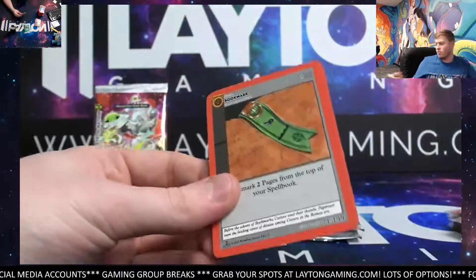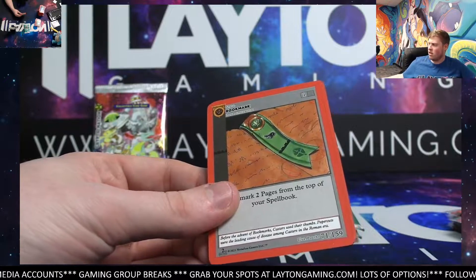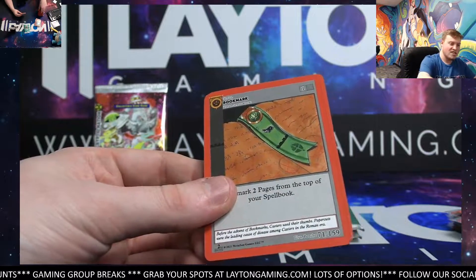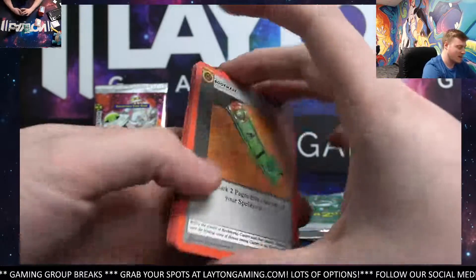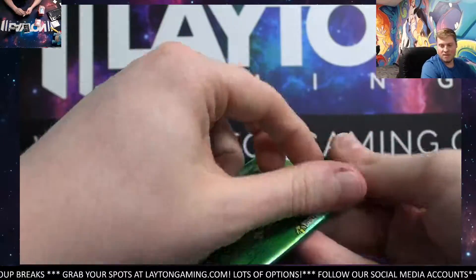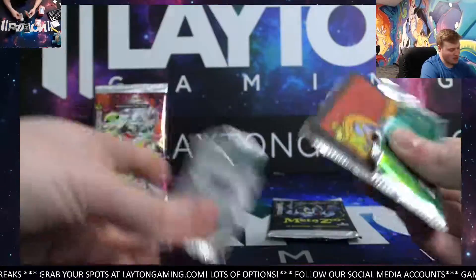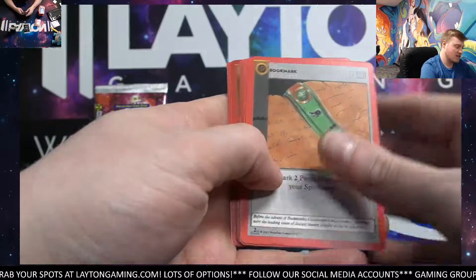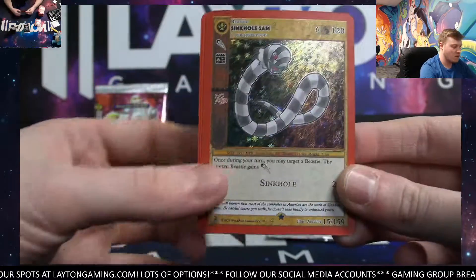Great breaks as well. Good amount of alternate arts tonight. We had that Golden Snorlax in Personals — that was nice, that was sweet, for Daniel H. Big pull for him. One of my favorites as well — Snorlax. Jersey Devil Reverse. Sinkhole Sam full hollow there.